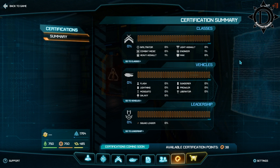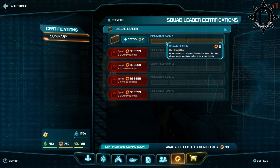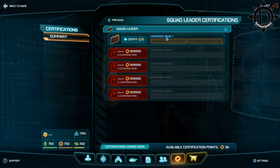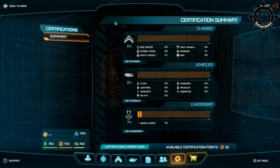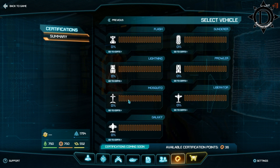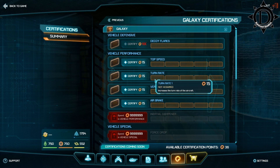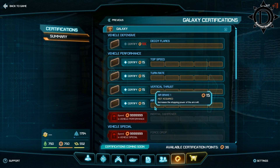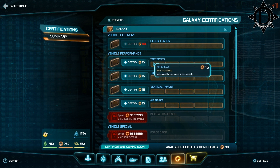Right here, we've got our certification points in your profile summary. You go in there and you've got three different main classes to go into: the leadership ability, the vehicles, and then the classes for your actual guy. This is where you're going to find the spawn beacon, so if you're playing the beta, that's where you're going to initially unlock that. Everything else that you see with 9999997 — those are all things that are not unlocked yet in the beta. They're still working on them. I just want to show you the massive amount of depth that they have.